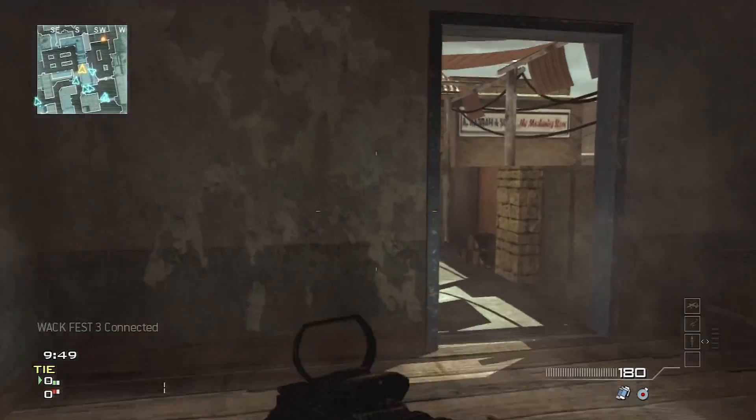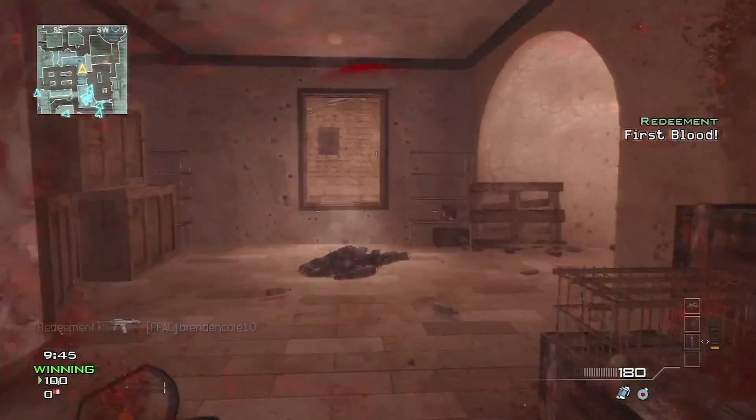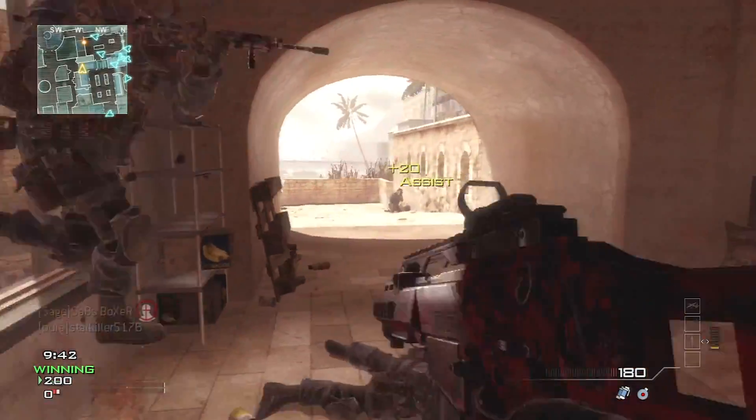I'm using the G36C with Red Dot Sight, and as my perks I'm using Scavenger, Quickdraw, and Simret Pro. And as my killstreaks I'm using the Prayer Missile, H6 Overwatch, and AC-130.